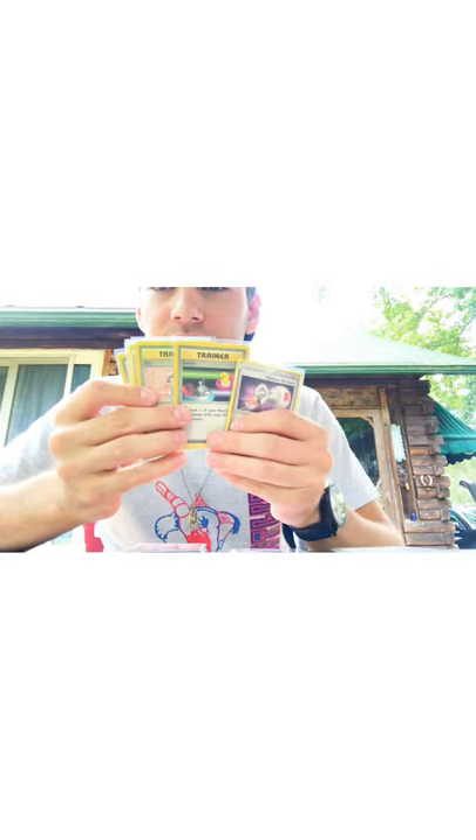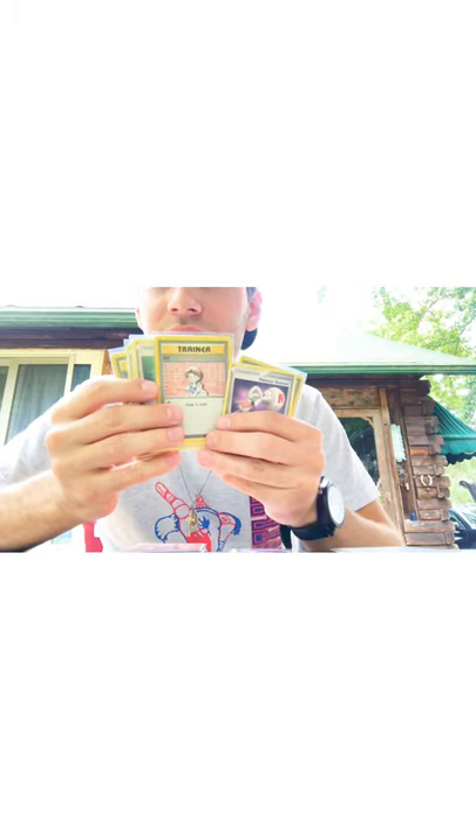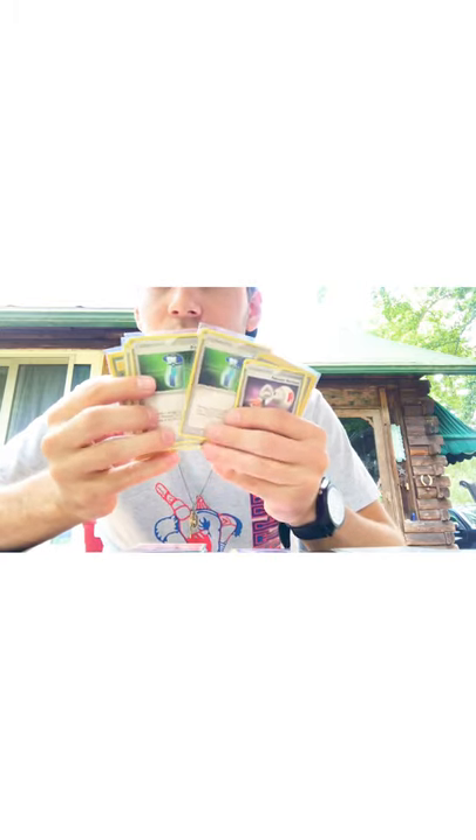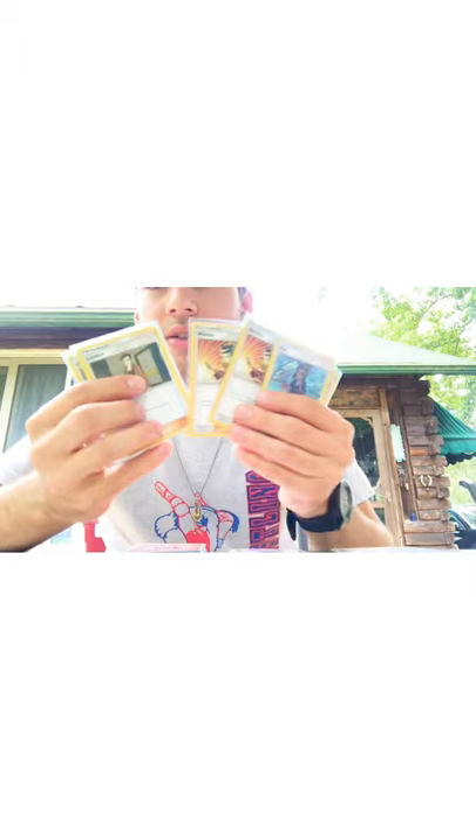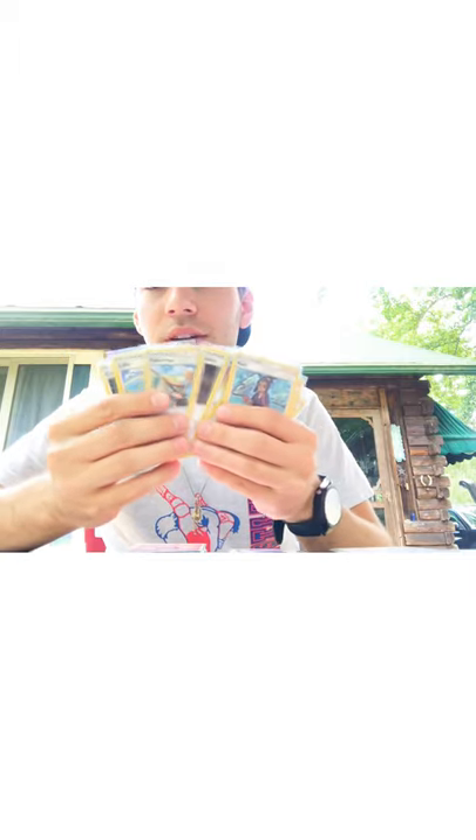For Item Cards, we've got a Rocket Pokemon Retriever, the Classic Switch card, the Classic Bill Trainer, and 4 Potions. For Supporters, we've got 2 Hows, 2 Welders, a Looker, a Fisherman, Lillie, and Cynthia.